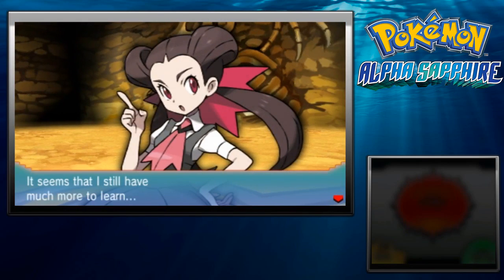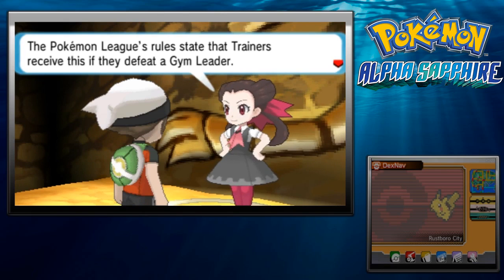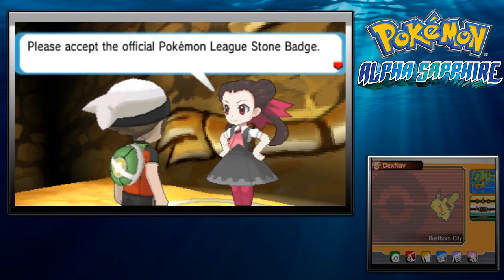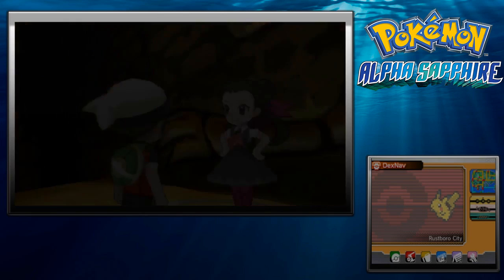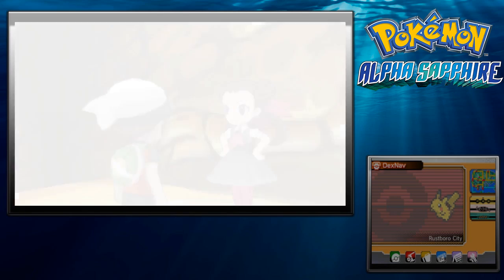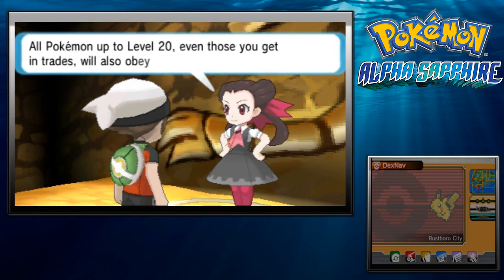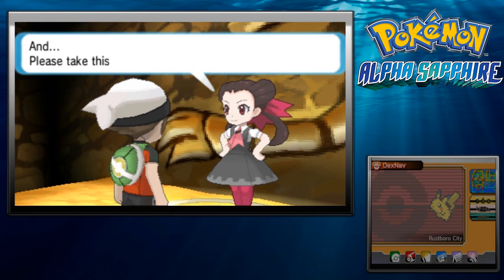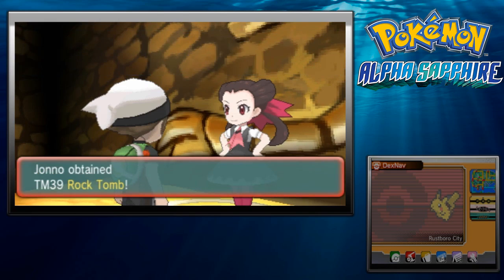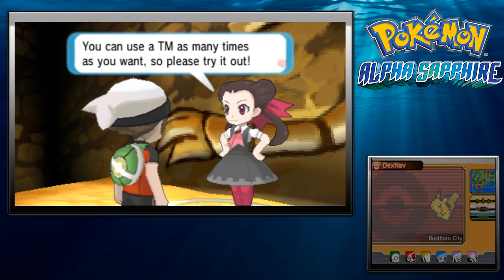Roxanne says she still has much more to learn. We're rich! Which means I can go and buy nothing. The Pokemon League rules: the trainer has received the gym badge. Please accept the official Pokemon League Stone Badge! That's one of eight badges down. The Stone Badge enables Pokemon to use the HM move Cut outside of battle, and all Pokemon up to level 20 will obey you. We also receive TM39, Rock Tomb. I don't think I'll be using it just yet, but potentially in the near future.